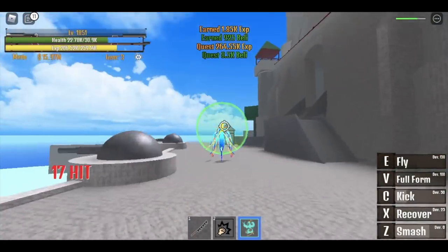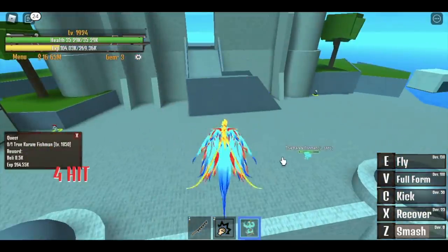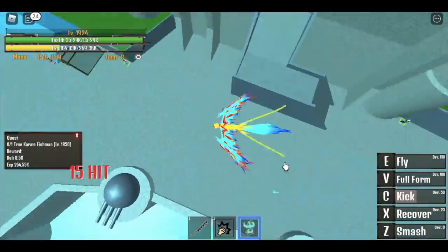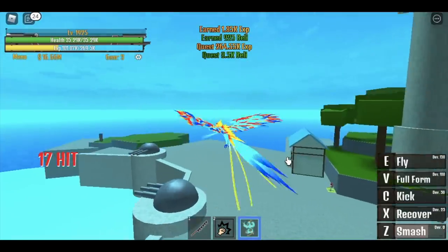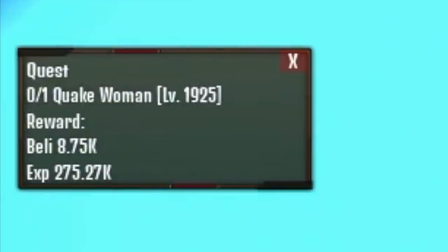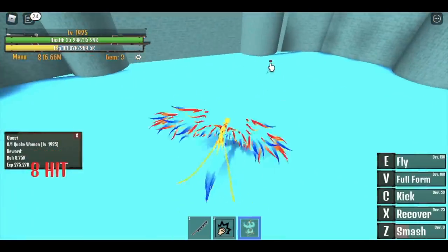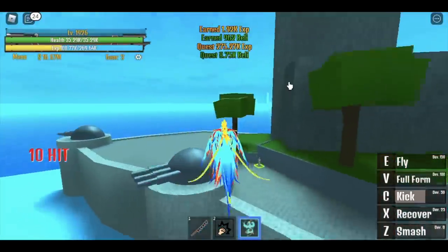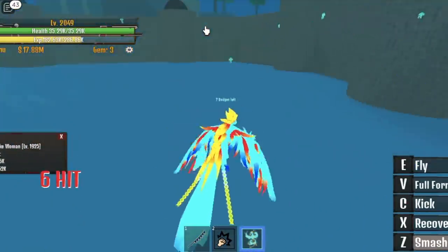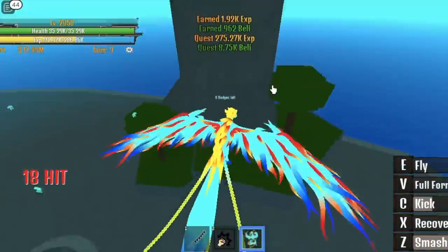Defeat this mob until you reach 1,925, then move on to our next target — the Quake Woman at 1,925. All of them are easy to defeat. You just need patience because Phoenix Fruit doesn't deal very high damage, but the cooldown is quite fast and it is very mobile. You can fly around fast to dodge skills. The advantage of Phoenix Fruit is the mobility and you can heal yourself.